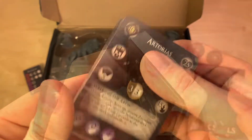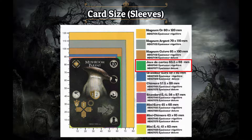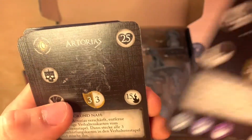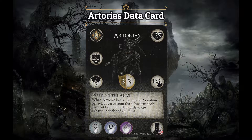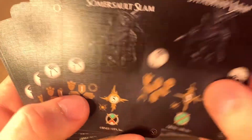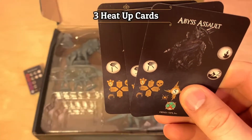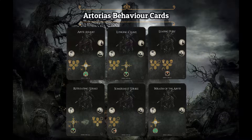Now for the first pack of cards. If you want to sleeve your cards, you have to use 63.5 by 88. First card, we have the Artorias Data card. Here we have the same card in different languages — you can pause the video if you want to check the card stats. Then we have his Behavior cards: a total of 11 basic Behavior cards and three Heat Up Behavior cards. His Behavior deck is composed of five cards, and when he heats up, you have to remove two Behavior cards and add three Heat Up cards.